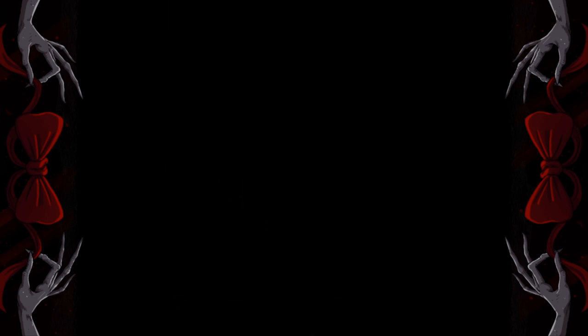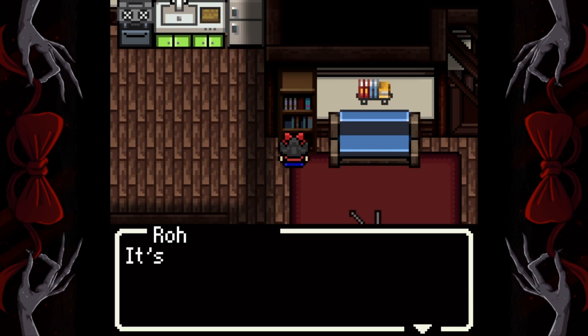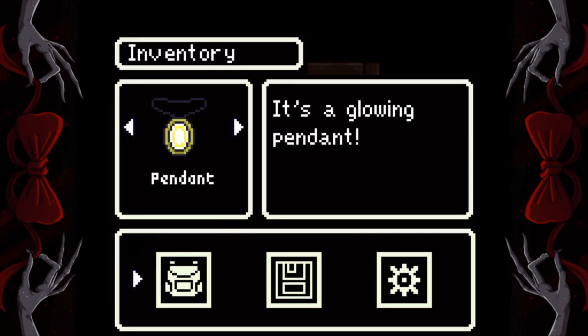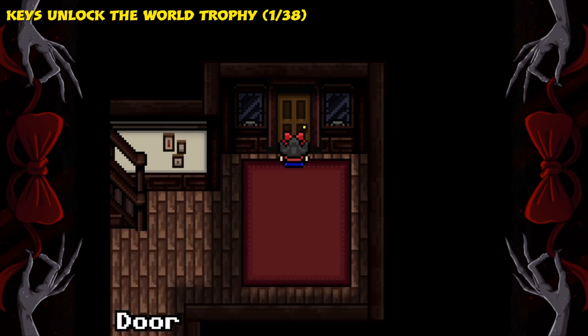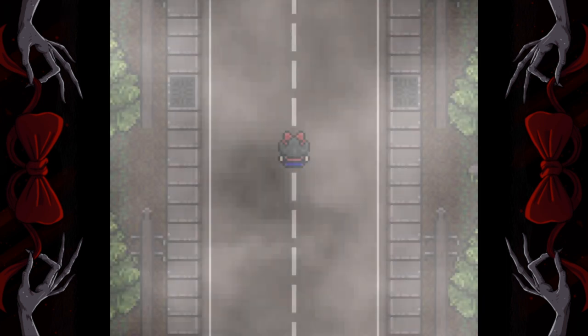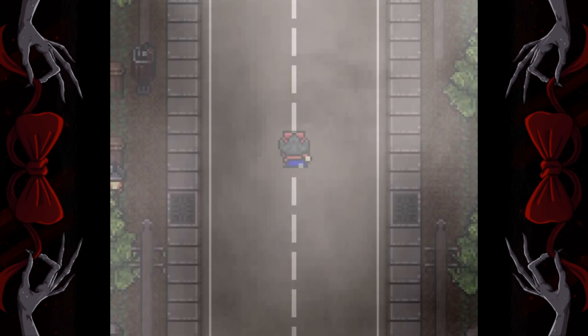Leave the bedroom and pick up the key from this bookshelf. Now go and use the key on the front door. Now go up to the end of the road and speak to QB.